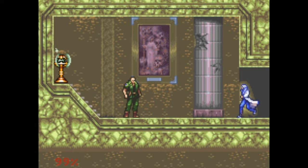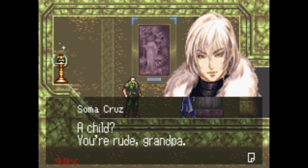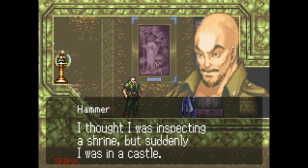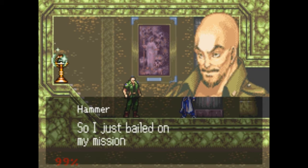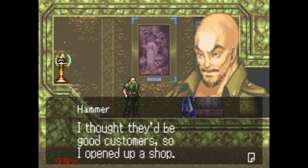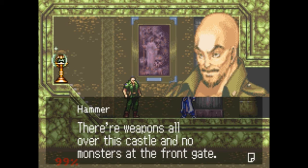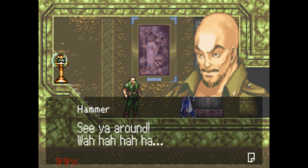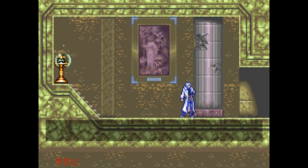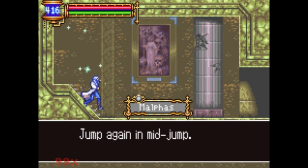Now we're about to meet the next character who's really important to our success. A child — well, someone who doesn't really look like a child. He doesn't look like Grandpa either. It's kind of ironic that he ended up in this castle. He opened up a shop in the middle of nowhere — I don't know why he would set up a shop in the middle of nowhere. Who's gonna buy from him? It makes absolutely no sense. But even the game is making fun of itself.